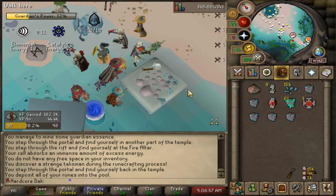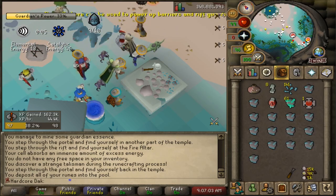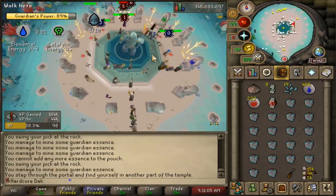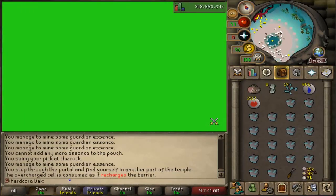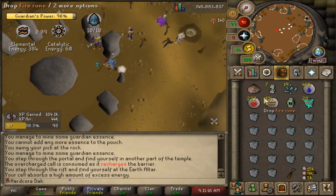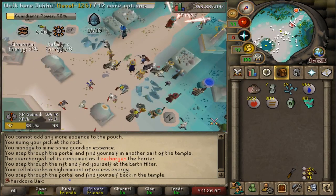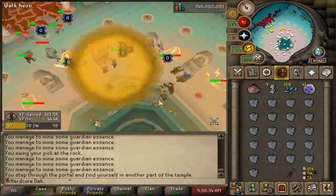Once you have the fragments, take them to the workbench table to turn them into Guardian Essence. Guardian Essence can be used to make Guardian Stones just like Pure or Rune Essence, and you can fill your pouches with it, so stack up before heading to the altar. Check the top left to see which altars are open — you'll need to have done the required quests for that rune type. You have a choice between a Catalytic Altar and an Elemental Altar, and you want to keep these even for reward points. Higher tier runes give better runecrafting XP.